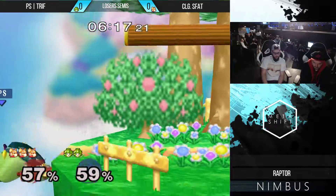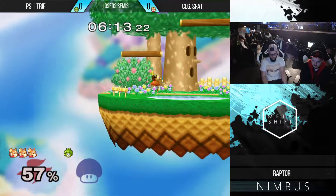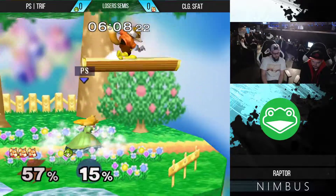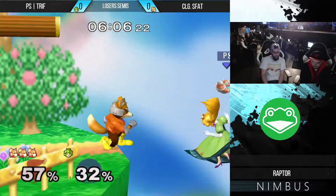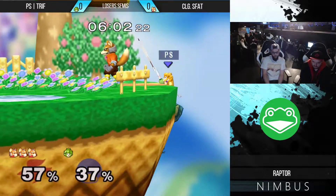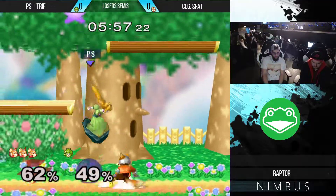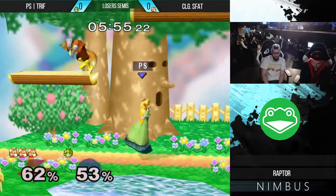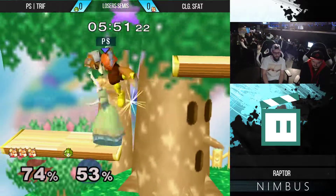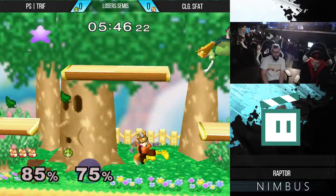He finds the down tilt — great way to open things up early — and he gets the double shine! That was disgusting, what a quick way to clean up that stock. S_fat looking clinical right now. Trife barely finding the ledge there. Another down tilt — he's covering so much distance with that. Even when trife feels like he's safe and s_fat's not willing to break into his space, he's just able to do that with the down smash or with the down tilt.